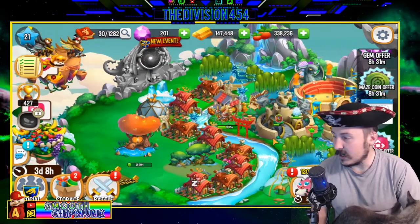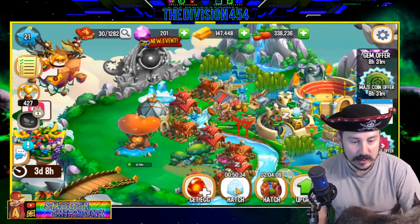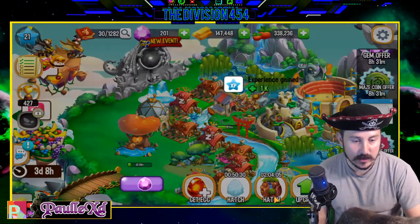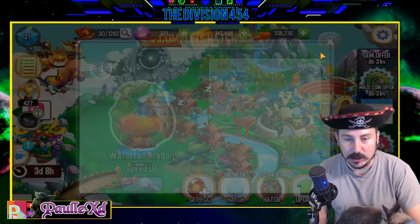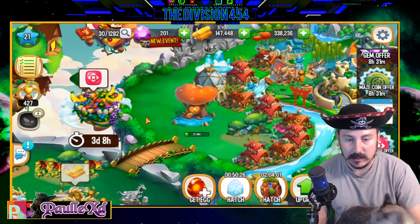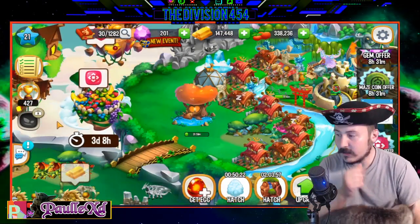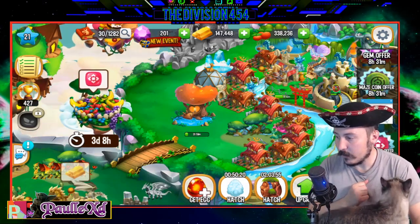Just to show you guys what eggs I have hatching right now — I have a cloud dragon in the works and also a waterfall dragon, which I don't really need any more of those guys. All right, guys, join the alliance, the Pirate's Deck, and I'll see you on the next video. You want to say bye, Mr. Bigglesworth?